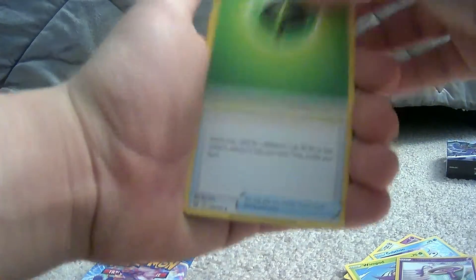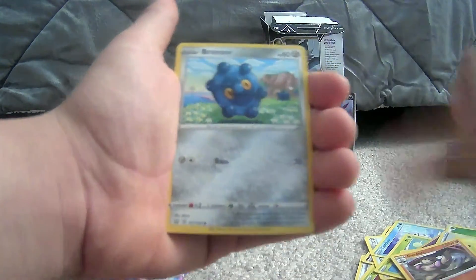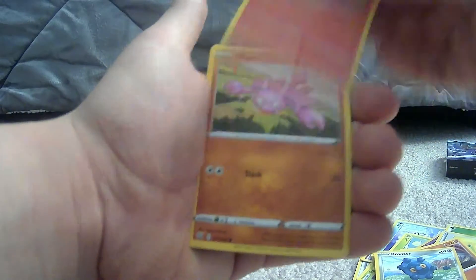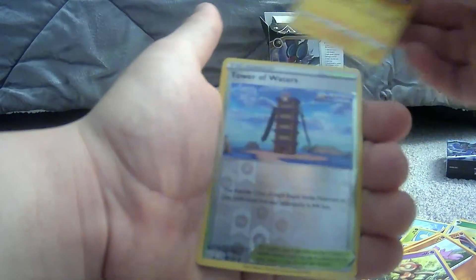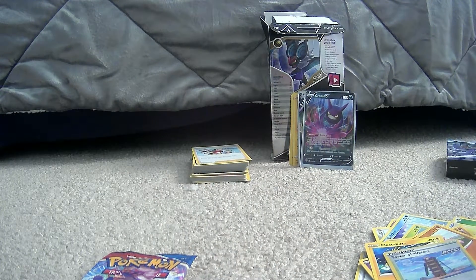From the next pack: Beef energy, Level Ball, Cacturne, Gurdurr, Fronsort, Salandit, Gligar, Baltoy, Lecture, Buzz, Tower of Waters, and Lurantis. Not bad — we still got the Crobat V in the back.